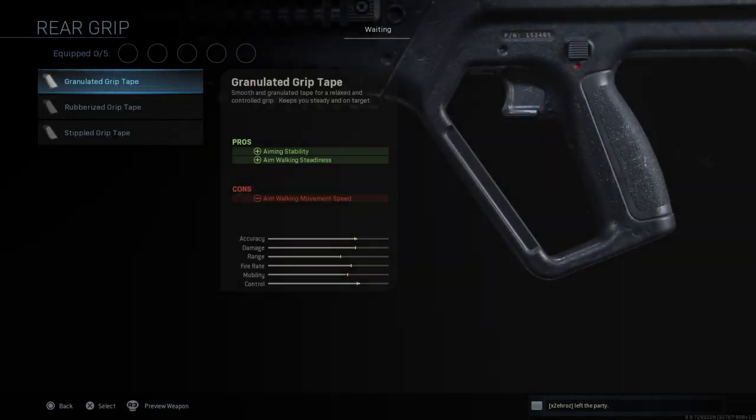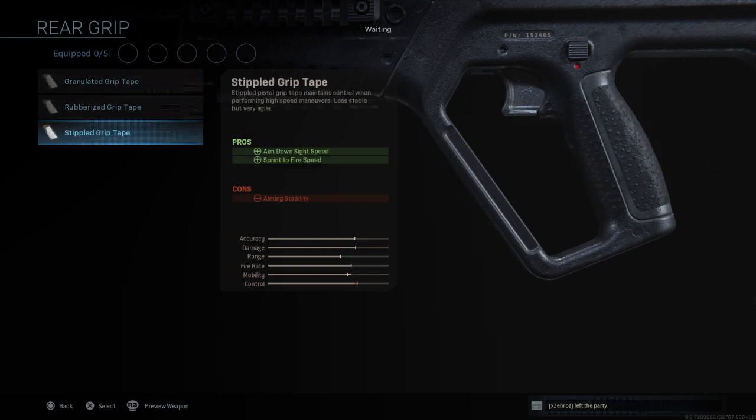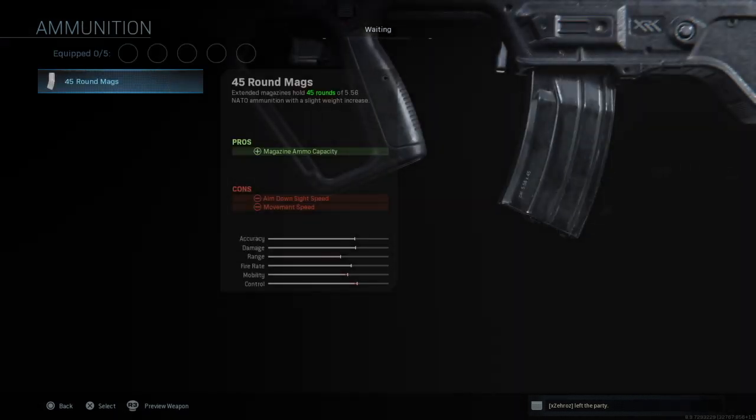Next up rear grips: you've got the Granulated Grip Tape, Rubberized Grip Tape, and Stippled Grip Tape. For your ammunition options you've got just one option, which is the 45 round max — this gives you obviously 45 rounds.